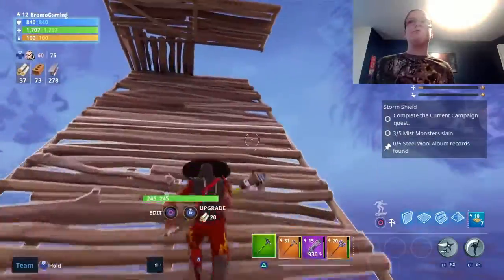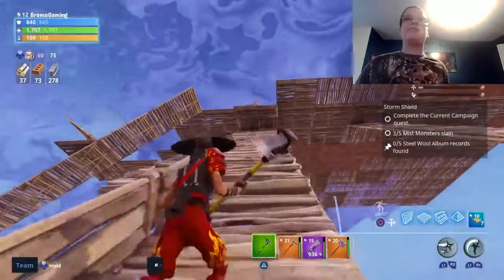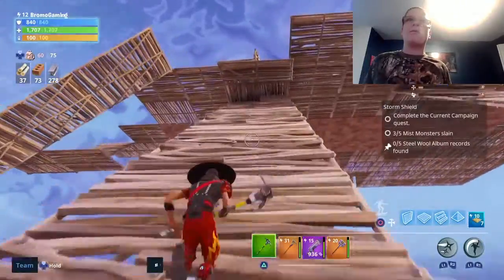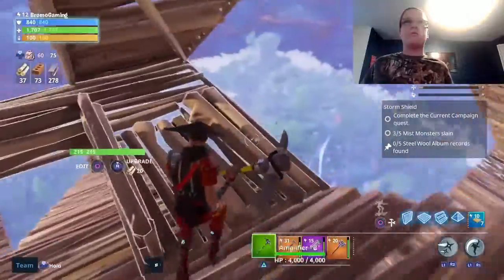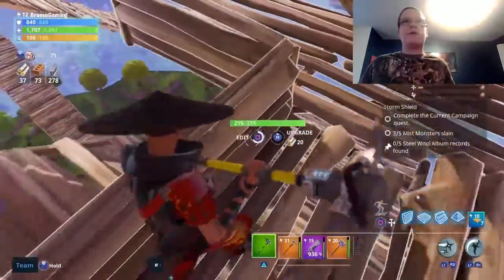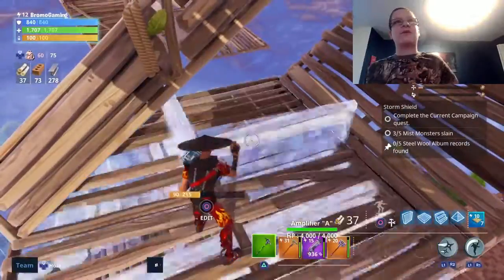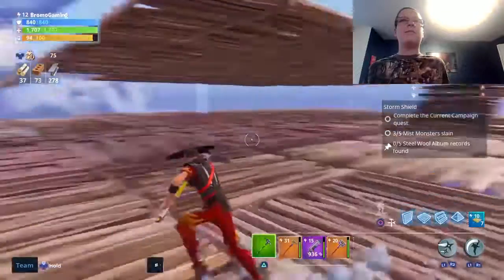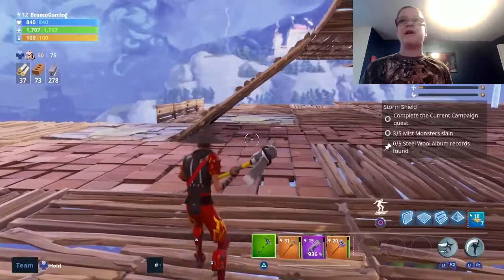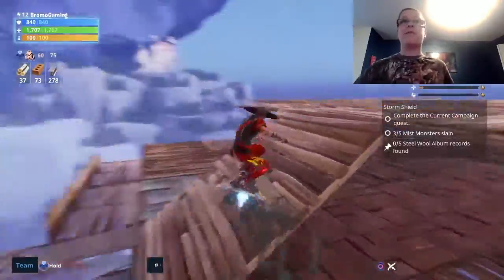That's where you can go to the train booths and stuff. We're up here now. As you can see, this is my sky base — the main base, the biggest area of my little base.